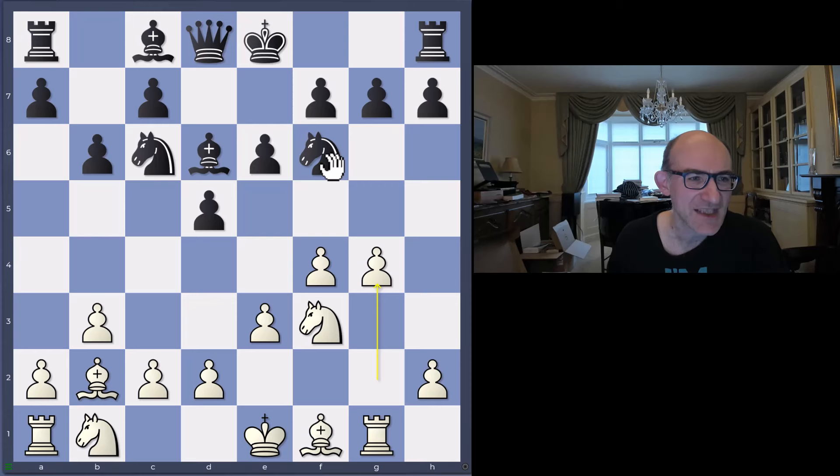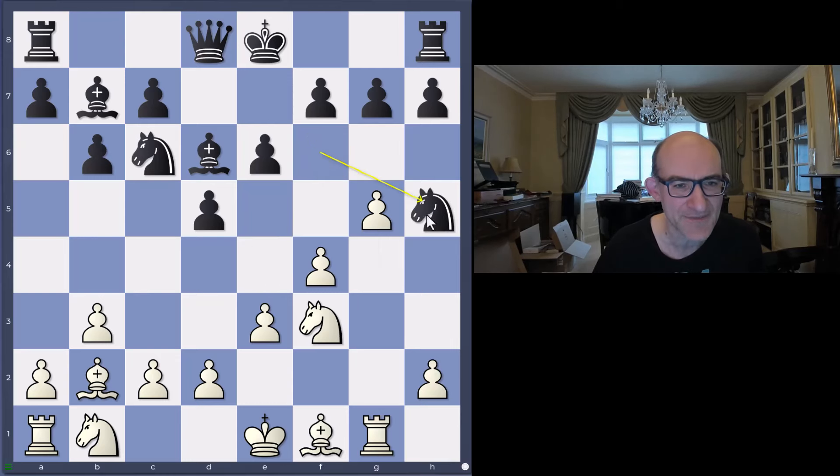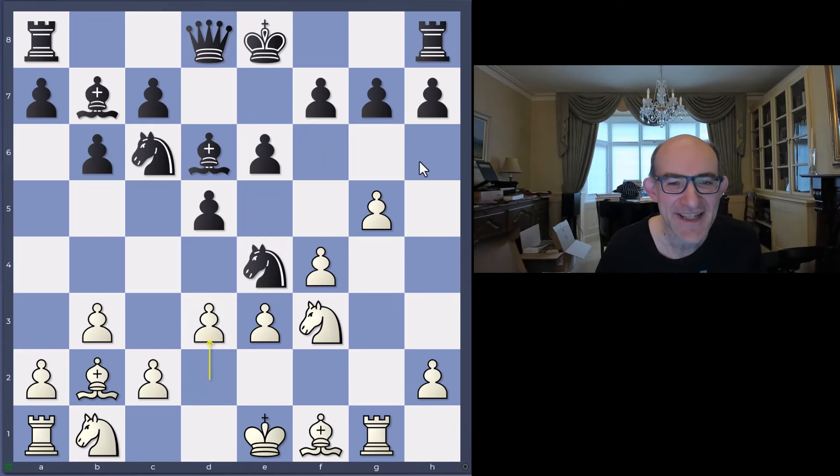After bishop b7, white played g5, and here black played knight e4. Knight h5 is possible, but you do see this a lot in the odds games - that knight somehow getting lost. So it's not such a bad idea to play the knight round to e4. We're going to lose a pawn, but it's a pawn and you've still got a queen.